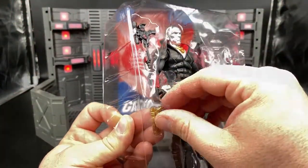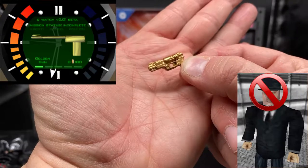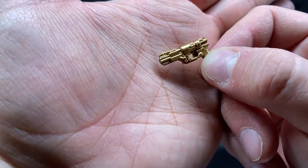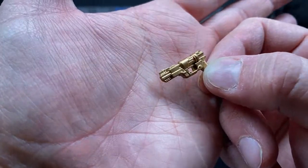Next up is Destro's sidearm. It instantly calls to mind all the time I spent in college playing GoldenEye — slappers only, no odd job. It's most likely based on a Nerf gun. I'm trying to figure out which one, but to me it looks sort of like a combination or a reimagining of a Barricade RV-10 and a Strife — but as is often the case, I'm probably wrong.